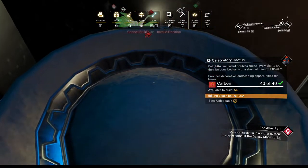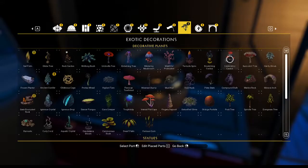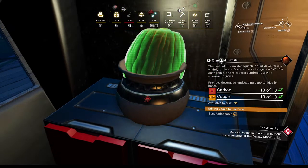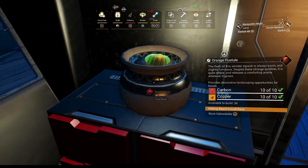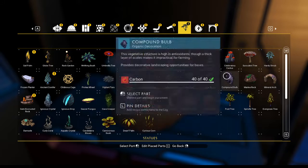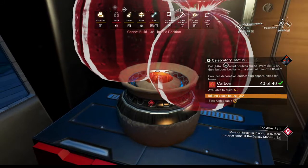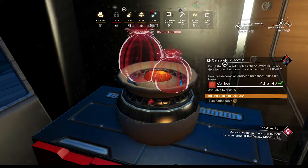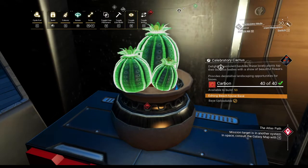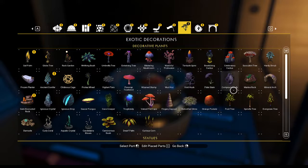Is it going to sink down into the pot too much? Yeah, look at that — that's way down into the pot. So what I've been doing is using the orange pustule and shrinking that down all the way so it barely sticks at the top, and then you can place something on top of the orange pustule like the plant you want. Celebratory cactus — shrink that down. It doesn't let you place this item on top of those — or it does but it's way too tall. Let's try something else.